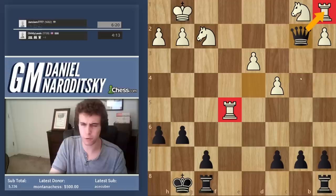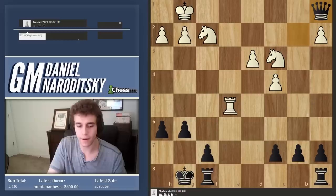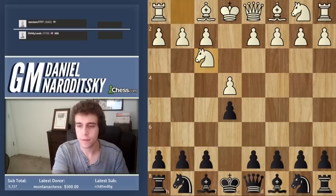Queen takes c5, Knight c3 — both options are totally winning, don't make a big deal of this. It really doesn't matter. Let's quickly go over the game.